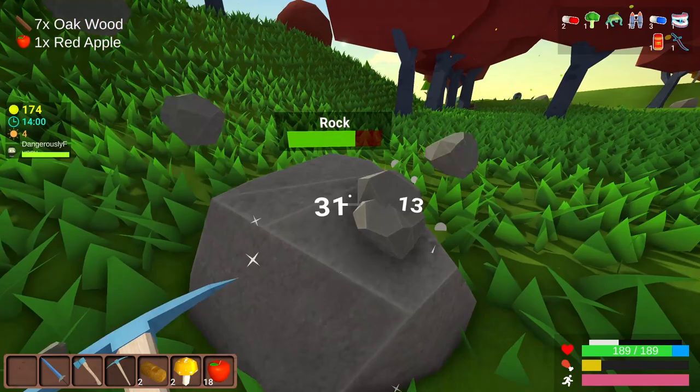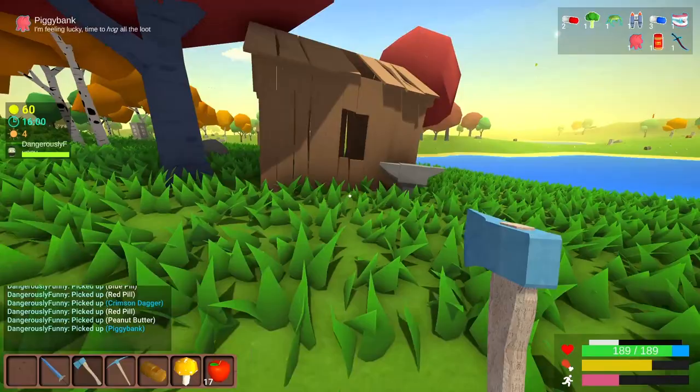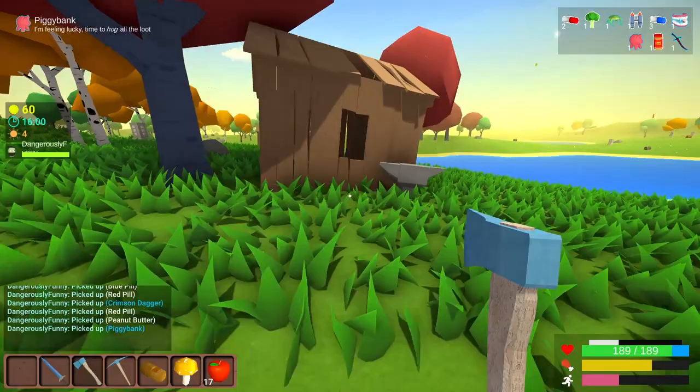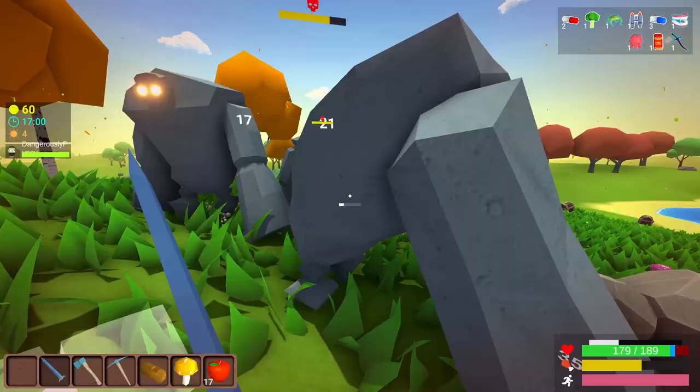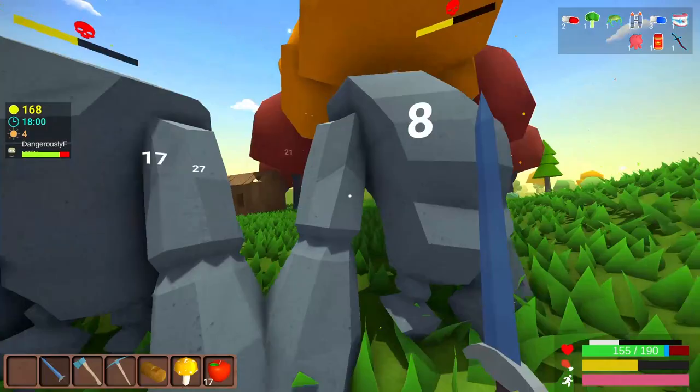I feel like coal gets very hard to find at some point. I'm feeling lucky — time to hog all the loot. I think that might actually increase our drop rate for loot or the amount of things we get. Oh, this was a stupid one — these guys are going to take a long time to kill. They're very slow though, so we have that on our side. I've got time if you guys do. As long as I keep circling them like an oval, they don't really seem to be able to do very much damage at all.